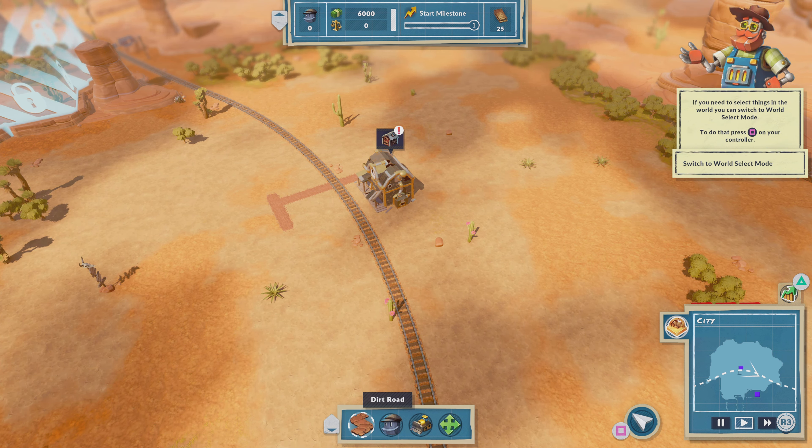Those needs can fluctuate over time — as my supply of charcoal increases, everybody is suddenly content again, and I can take advantage of that contentedness to go ahead and build something. Over here we have an abandoned mine shaft and we'll get back to that in a little while. Everybody's unhappy again, but never mind that — the train is arriving.